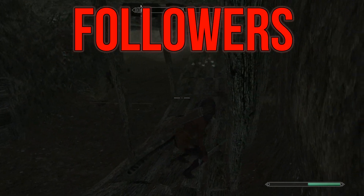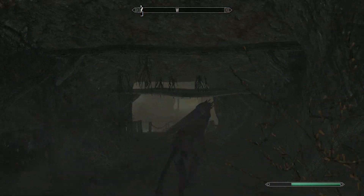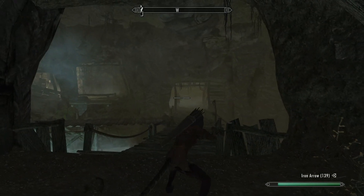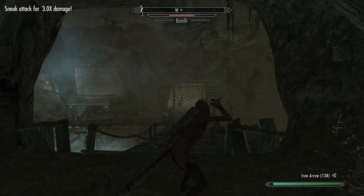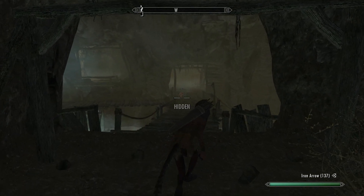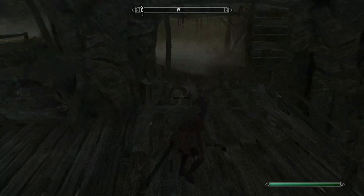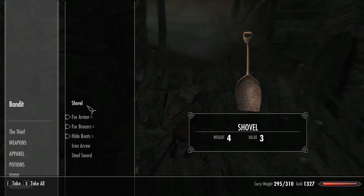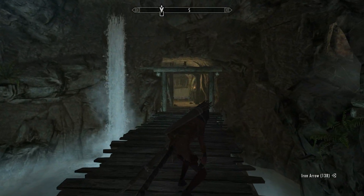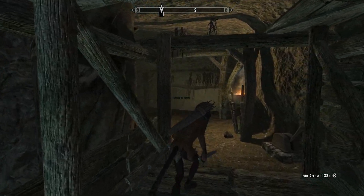As a stealth-based build, this character won't be using any followers. This character works instantly from the point you leave Helgen, providing you make sure you level your skills a little first. When you're inside Helgen, make sure to land some sneak attacks on Ralof or anyone else you're fighting, just so that you can level up Sneak and One-Handed a little faster. Ideally, once you do leave Helgen, you'll be at level 3, so you'll have a couple of perk points to play with too.